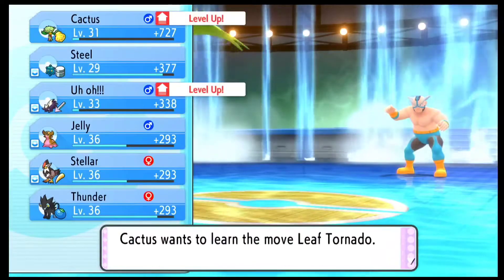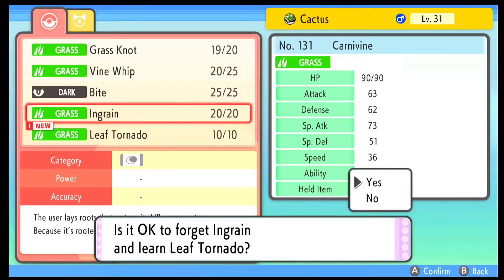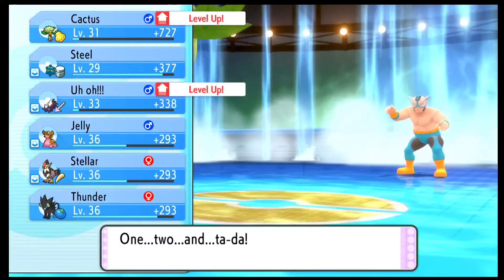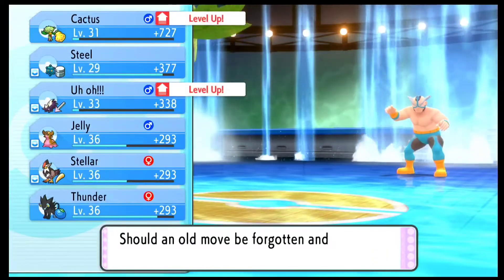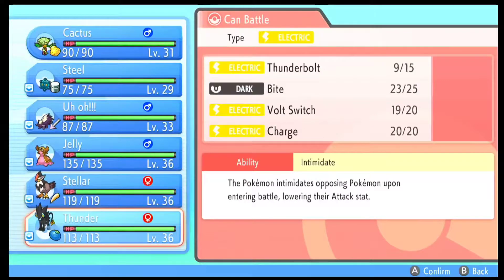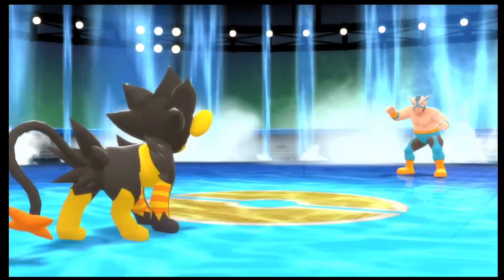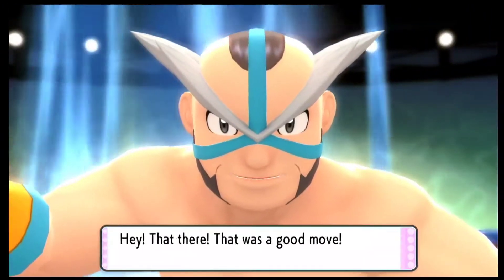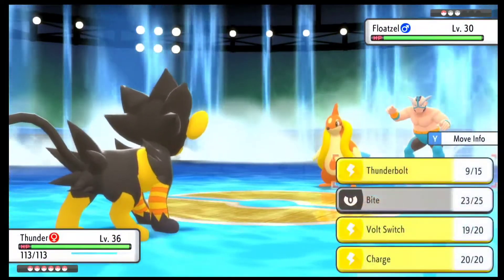Carnivine is learning Leaf Tornado, which is a really good move — I should go ahead and teach it. My Stunky also leveled up, though it's trying to learn Momentum which I really don't like. I decided to go back to Luxray because I found out from my last playthrough that this Floatzel actually has an Ice type move, which could take down my Carnivine in one hit. So I unfortunately had to go back to Luxray. This was an easier gym considering we had Pokemons that could take it down.